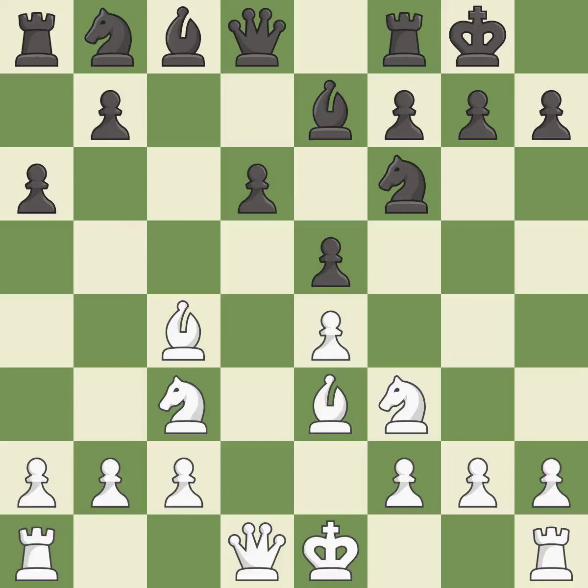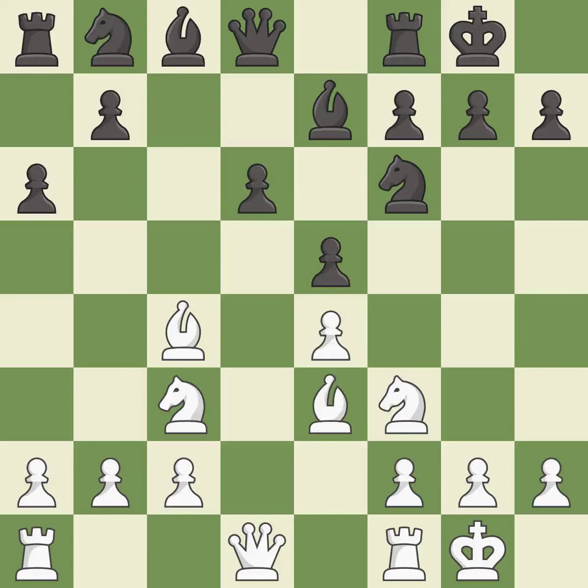Castling kingside tends to be safer because the king is further from the center. Castling develops a rook while also moving the king to safety. Castling to the same side of the board as the opponent tends to lead to less sharp positions compared with opposite-side castling. A knight develops off its starting square, getting it into the action.